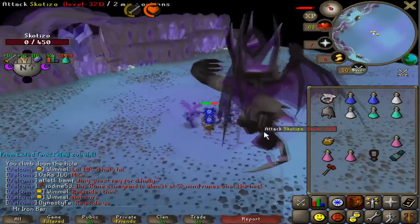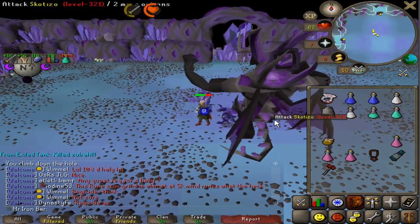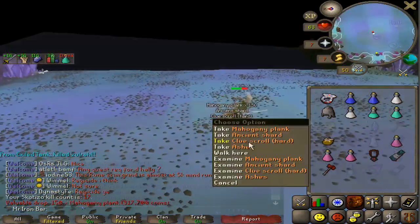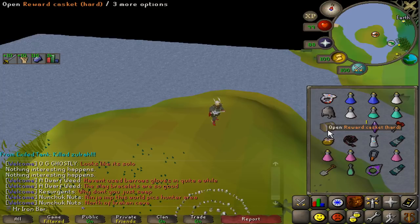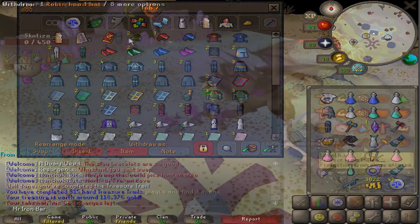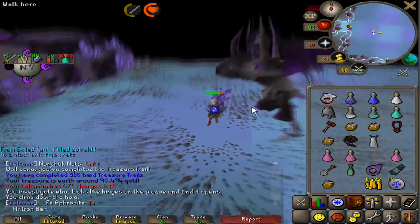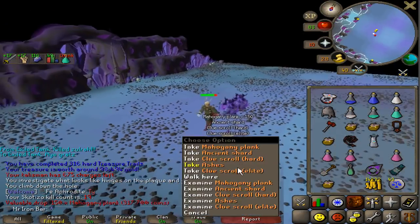We're back at the Scotizo grind part 2. From last time I gained an additional 2 totems, so we've got 6 to play around with. This hard clue from the first Scotizo of the day — wait, Guthix Plate Legs! That's a unique item. Hell yeah. Three more totems left after this. And oh — an elite clue scroll!